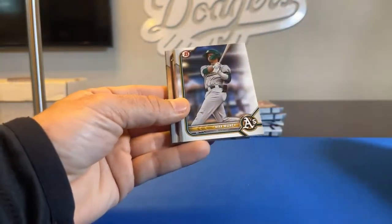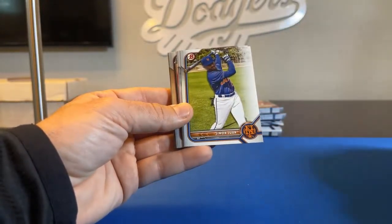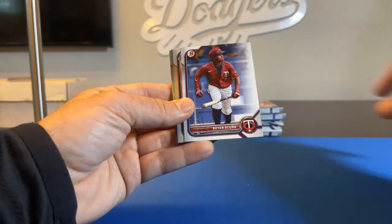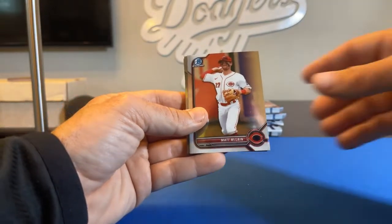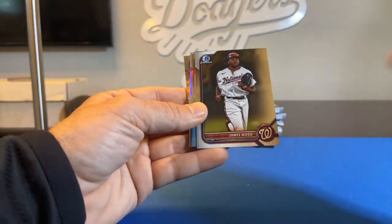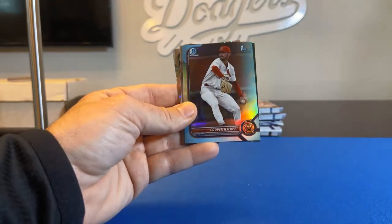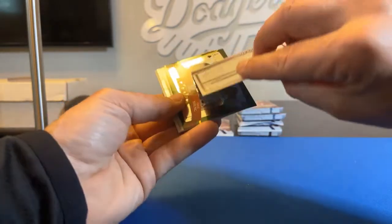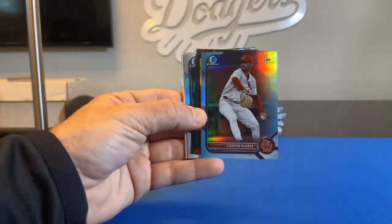Jay Allen. Max Muncy. Mason Wynn. Simon Wan. Kevin Parada, First Bowman. Brian Acuna. Matt McLean, Bowman Chrome for the Reds, going to North Ice Hero 99. James Wood, Bowman Chrome for the Nationals, going to Mulleter04X — looks like a light blue version. Cooper Hedgerpy, First Bowman for the St. Louis Cardinals, going to RL16. Doesn't look numbered, but pretty cool light blue version.